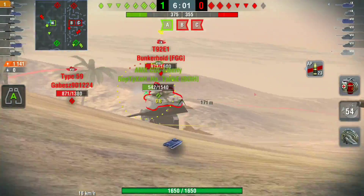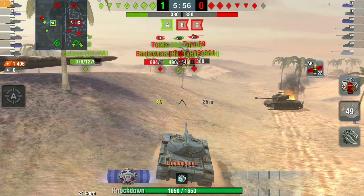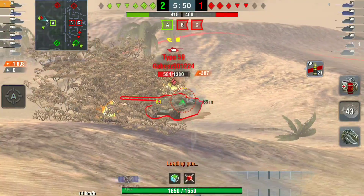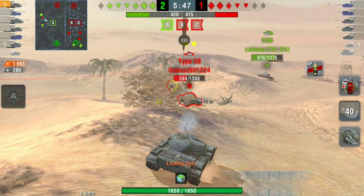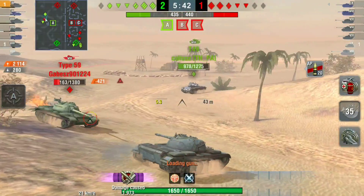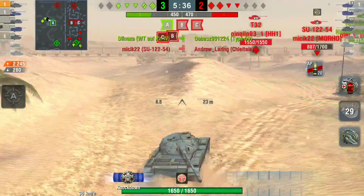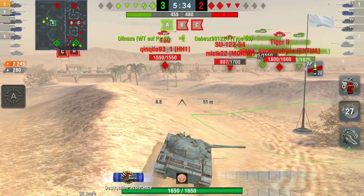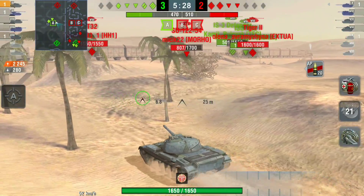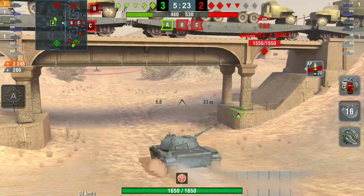They've already capped two bases so we need to start getting some kills. The CDC is pretty much on its own, with a T49 light tank. The T49 takes out the T92 E1. I stay, deal with a Type 59 - I get a bounce, push forward, put him on fire, and leave him hoping the T49 finishes him. Instead the Waffle does the job. One kill: it's now five against four and it should be a solid win.